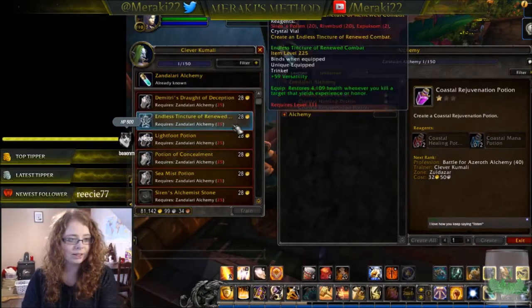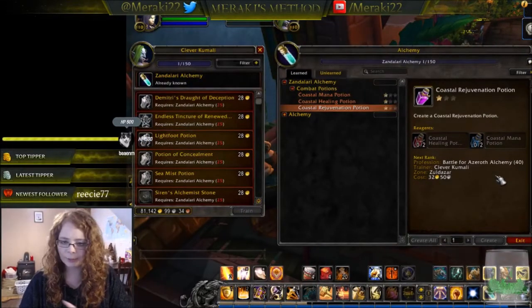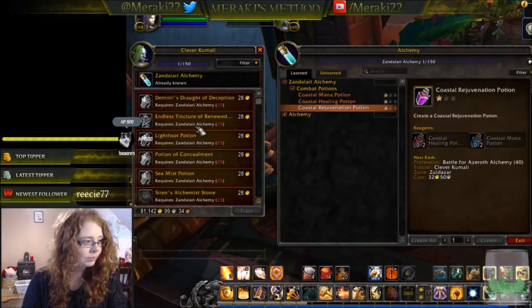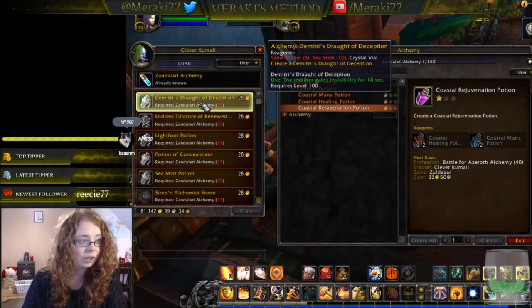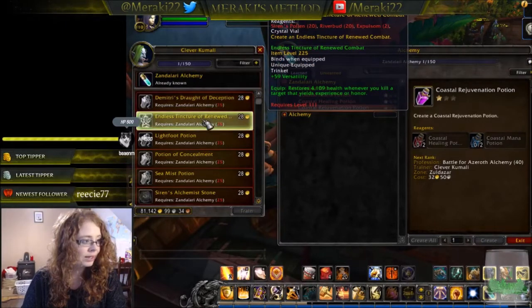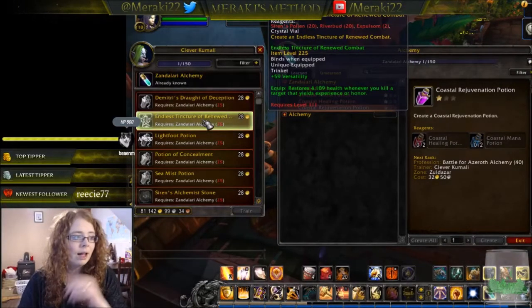At level one in alchemy you essentially only get healing potions. At 25 you get Dermit's Draft of Deception, which grants invisibility for six seconds and requires sand shifter and sea stock. You also get the Endless Tincture of Renewed Combat, which is a trinket — so alchemists can make trinkets now.